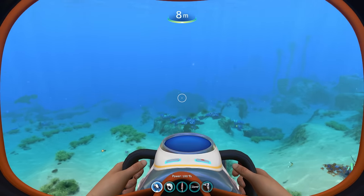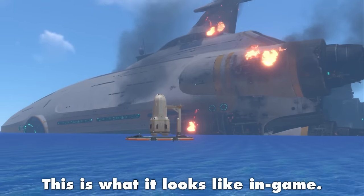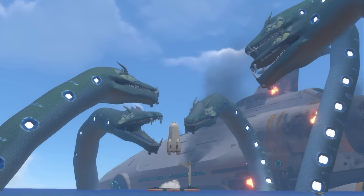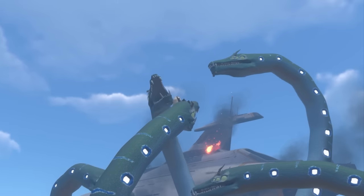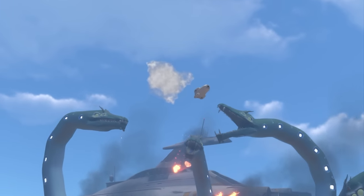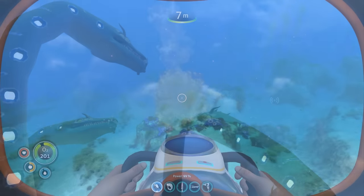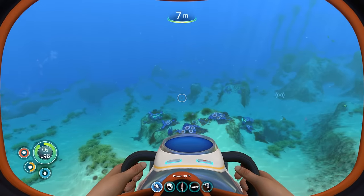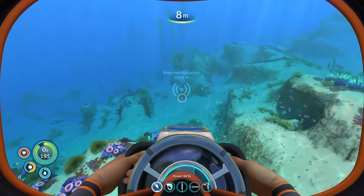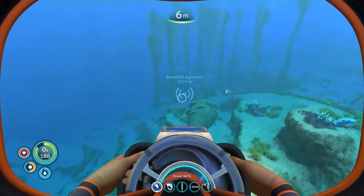I'll add that the rocket boost and some of the sound effects in the Neptune rocket animation were added after recording — they aren't actually in game — just to make it look and sound a little less goofy. It's a cool animation but it was made very last minute and couldn't be totally perfected. After the Neptune rocket is destroyed, you get a PDA voice line and a signal to this breached aquarium, which is really where the new storyline kicks in.